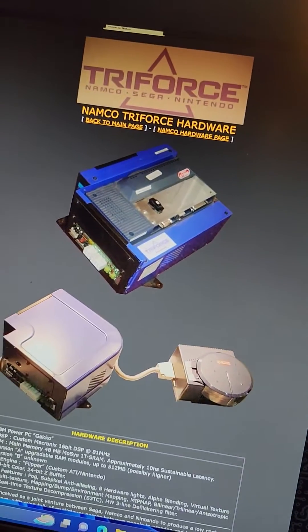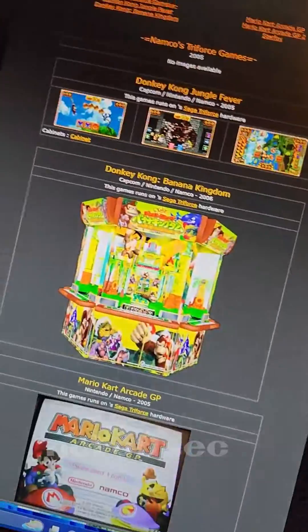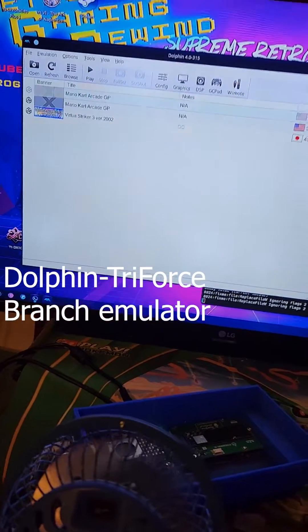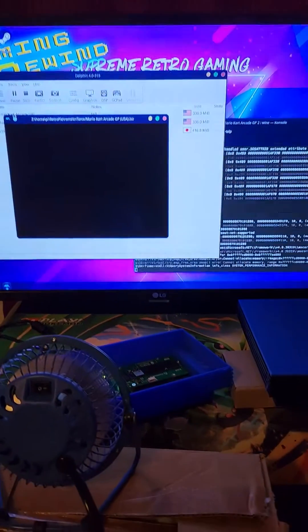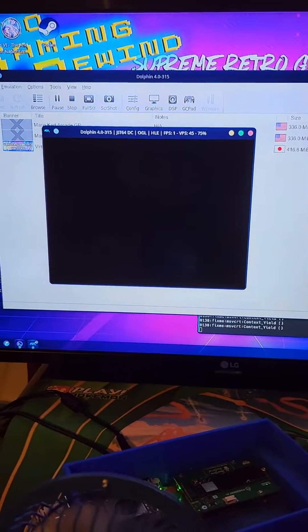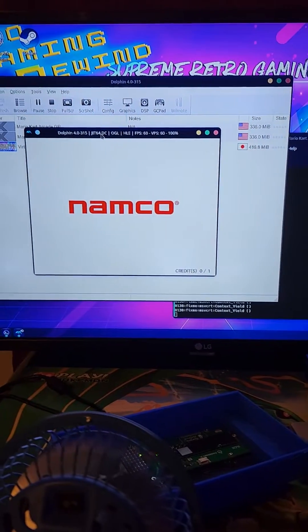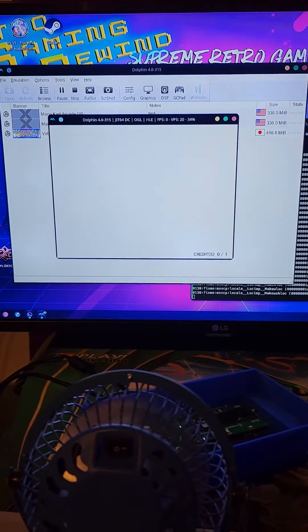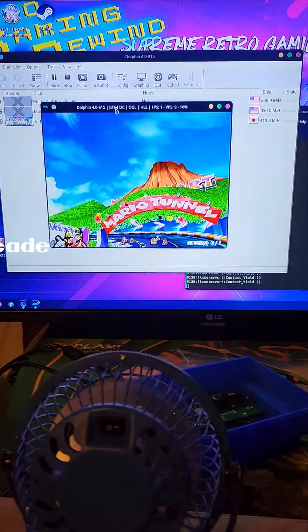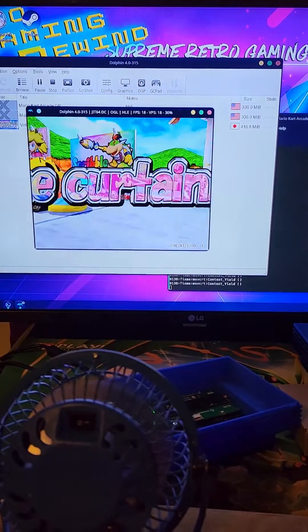I'm going to try to make this a quick 60 seconds. If you guys know the Triforce Namco hardware that had Mario Kart, I have it running on the Raspberry Pi 5 on a small screen just to show that it will in fact do that. This is a 10-year-old piece of software. I'm emulating with the Dolphin emulator made specifically for this, but going through Wine and Box64 because there's no version that's ever been compiled for ARM64.